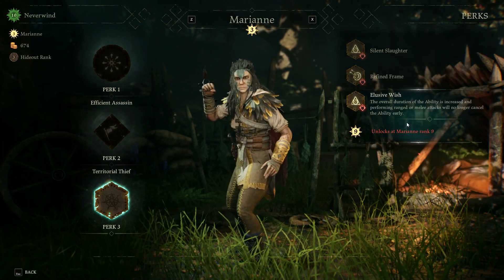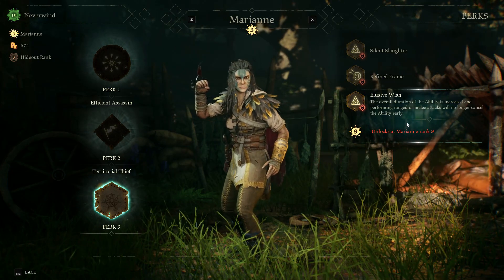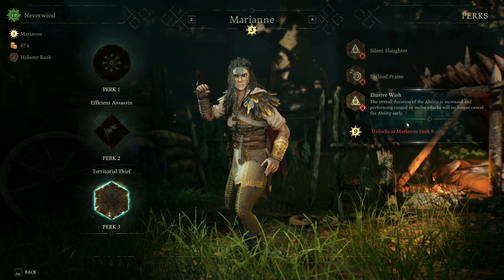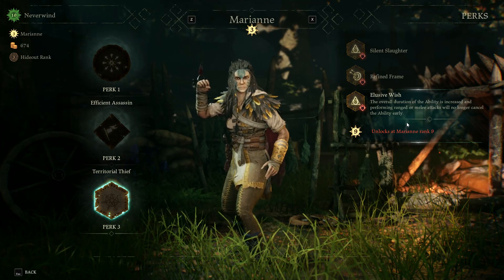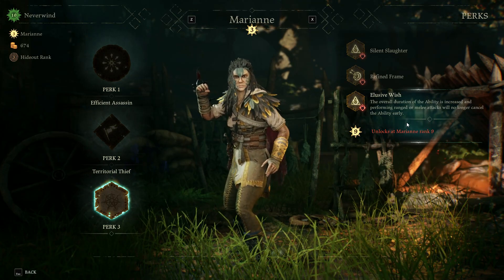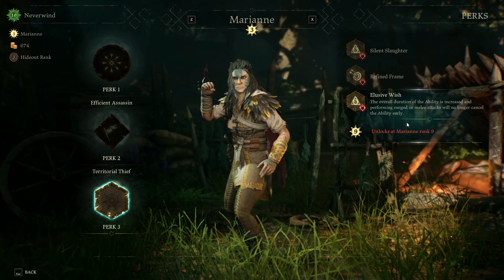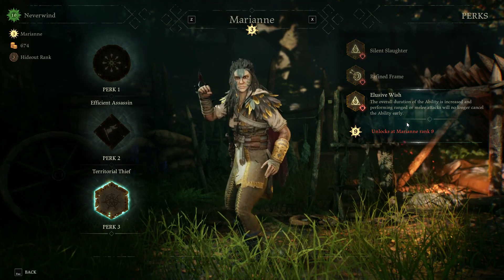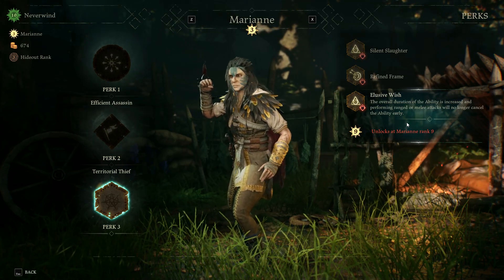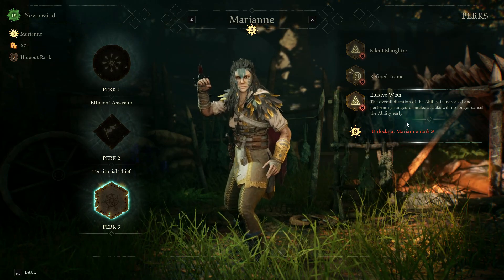Elusive Wish: overall duration of the ability is increased, and performing ranged or melee attacks will no longer cancel the ability early. That may be really nice, mostly because if you can get into combat and still be shrouded — even more so than Silent Slaughter where you extend duration — if you can continuously stay in it regardless of attacking, that might be really nice.